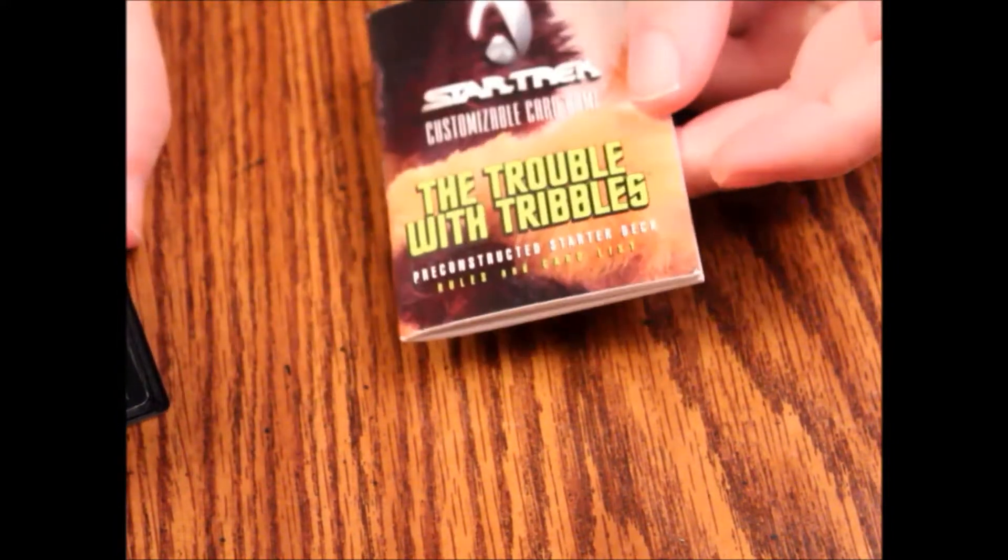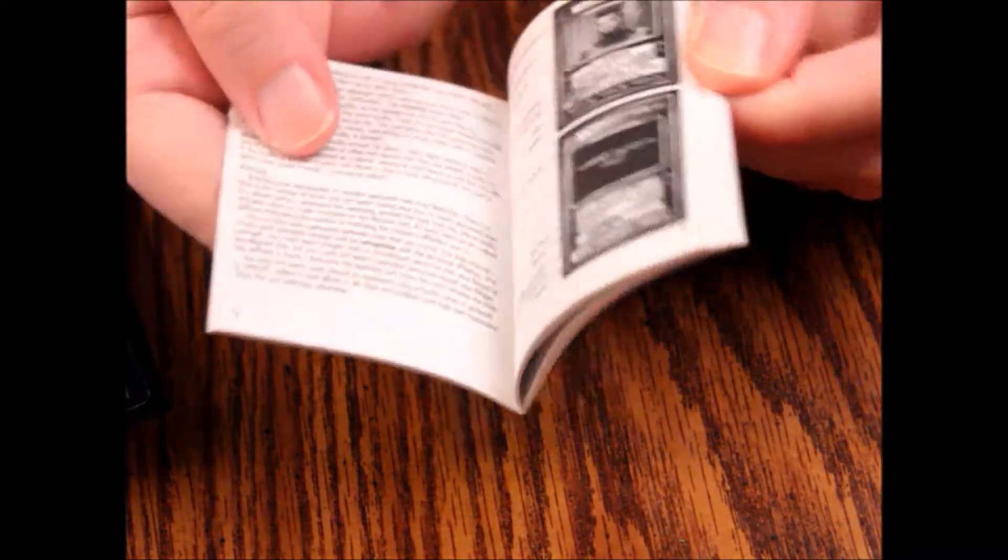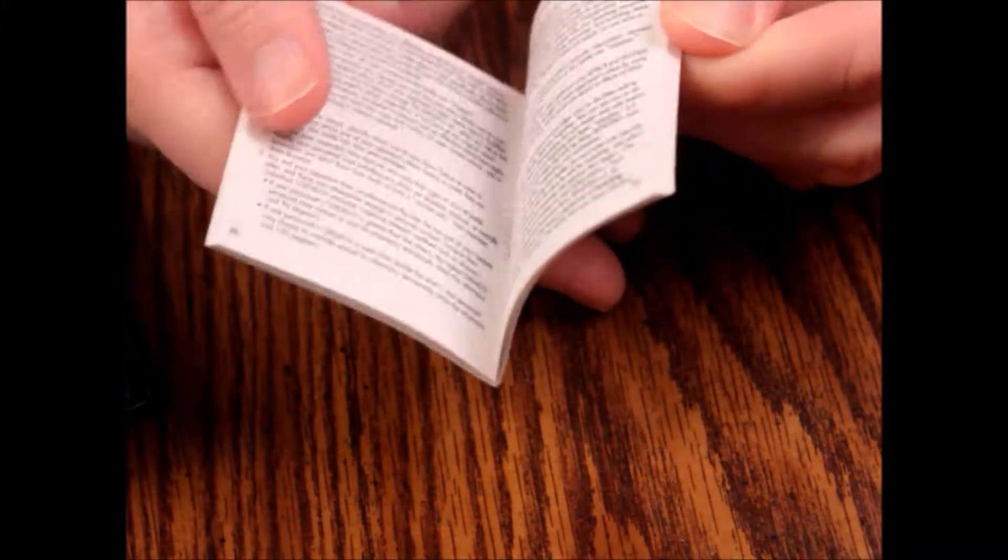Alright, so here's our rulebook — Trouble with Triples. It's a little black and white rulebook, nothing too fancy. Nice size to fit your deck box. It's got a little checklist in it and it looks like it's 40 pages long.